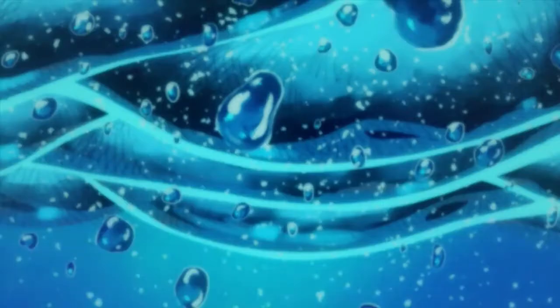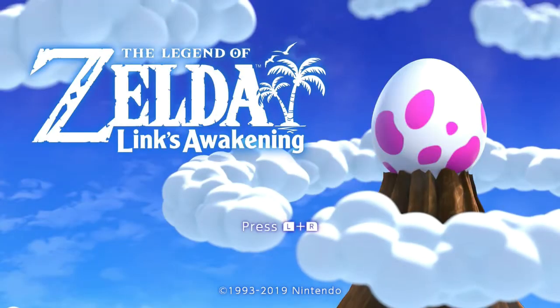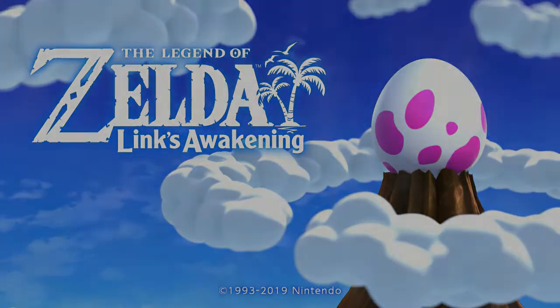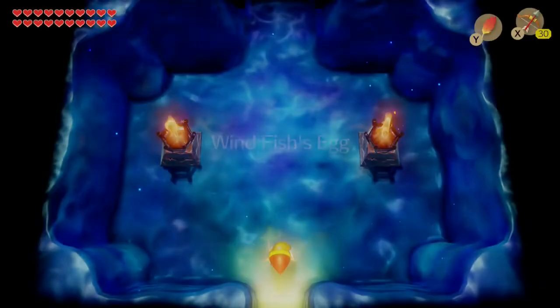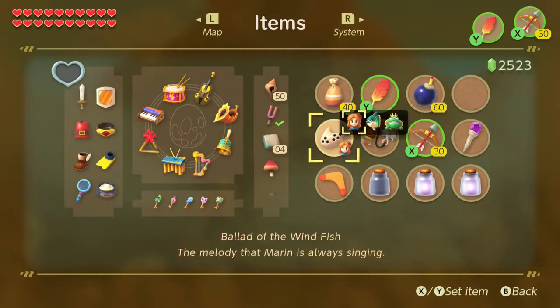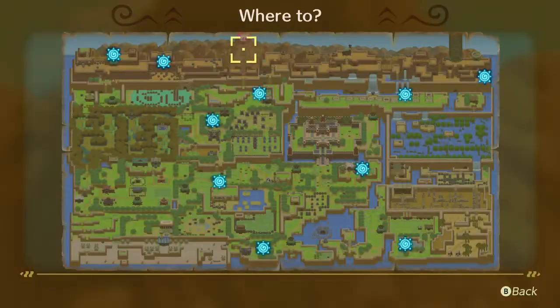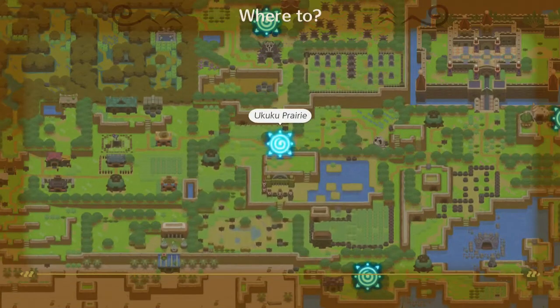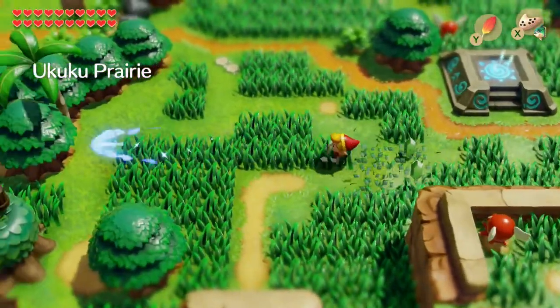So now we're back at the title screen. This is where I would normally end the let's play, but there is one more thing we gotta do. And no, we are not going back to that godforsaken Dungeon Maker — not even close. We actually want to walk back to Mabe Village and go to the claw machine, because we still need to get the final figurine in the post-game.